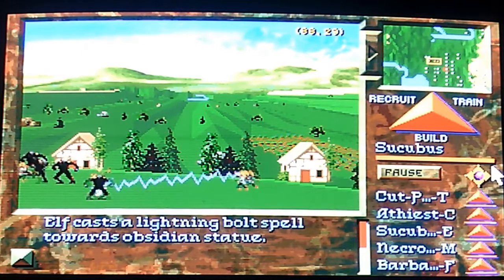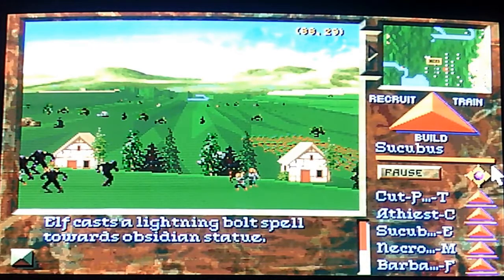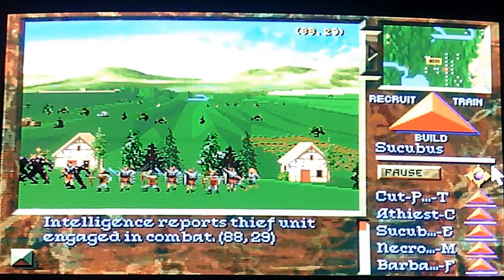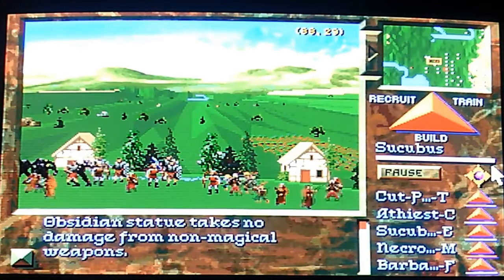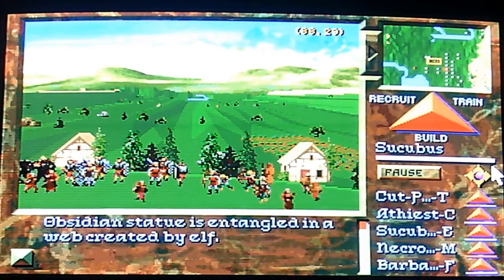Zap them, come on, you can do it! Reinforcements are on the way. These guys can't hit them, but they can slow them down. That's significant.